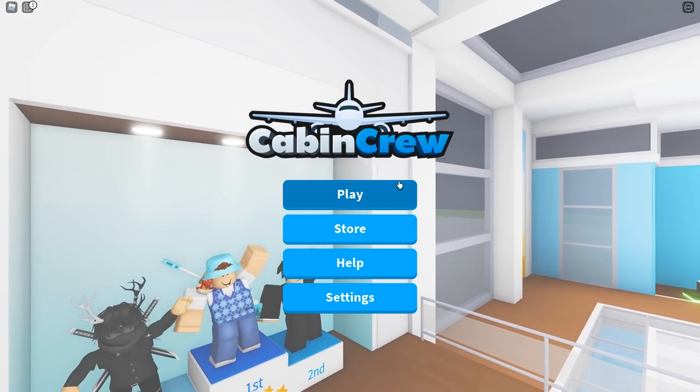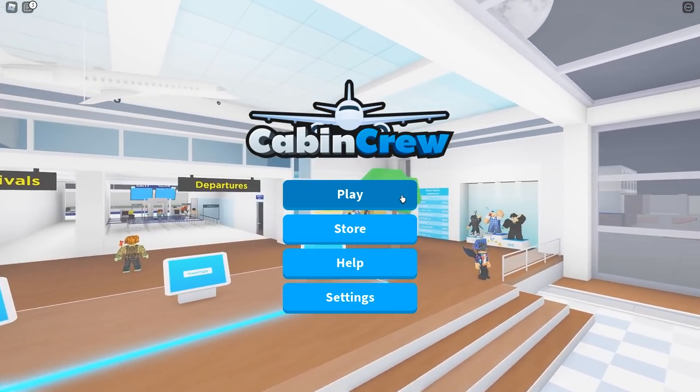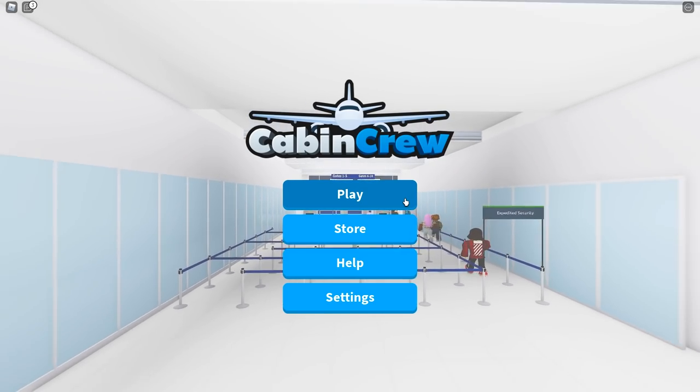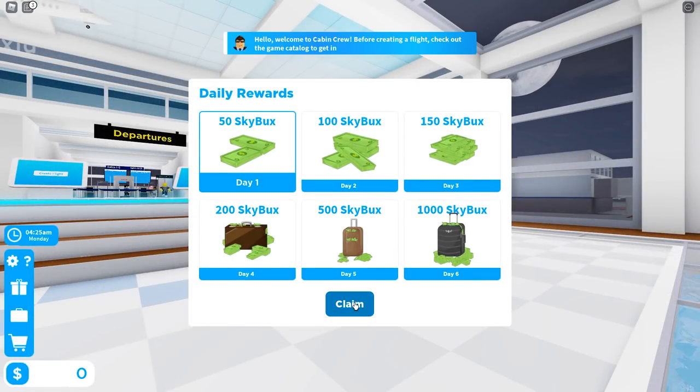The whole concept of the game is that you're starting your own airline and you basically control literally everything. You're kind of like the flight attendant — you get on the plane, travel across to wherever your destination is, serve food to people, and basically get everybody ready for their flight. It's super cool, let's go ahead and get into this.